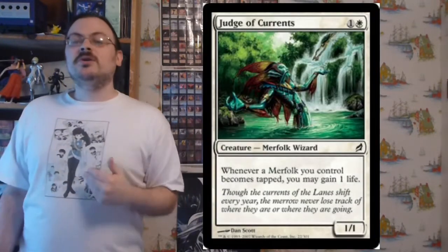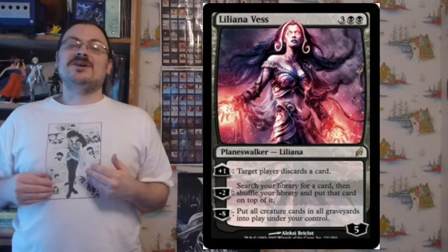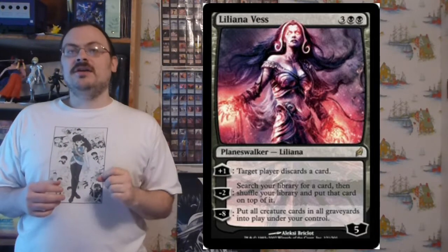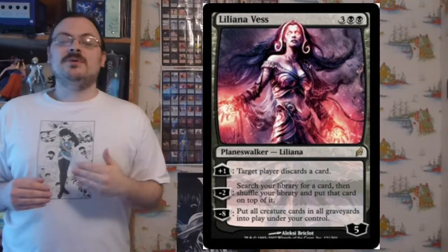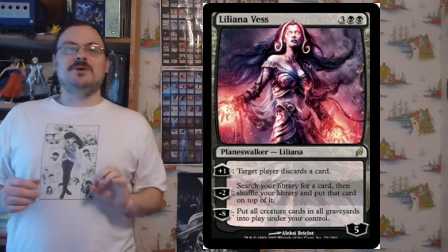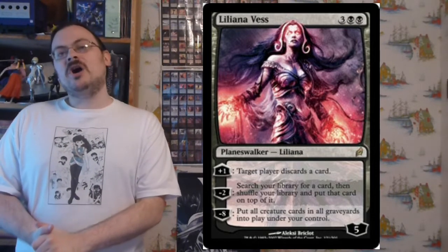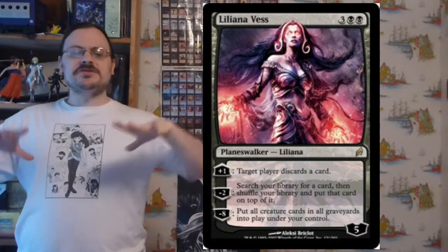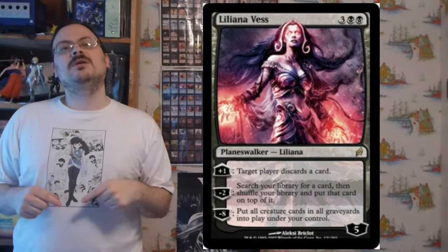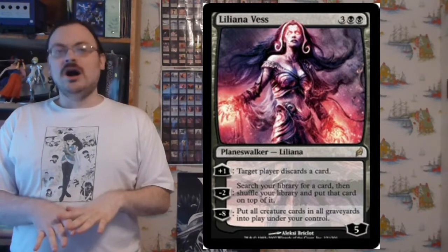Judge of Currents: when a Merfolk you control becomes tapped, you may gain one life. Liliana Vess: tick up +1 has target player discard a card; tick down -2 lets you search your library for a card, shuffle, and put that card on top — you have to draw it next turn, but you can tutor for anything; and minus eight puts all creatures from all graveyards onto the battlefield under your control.